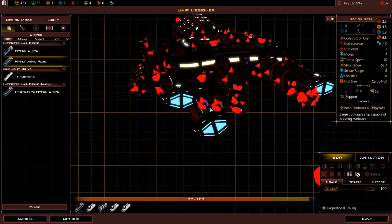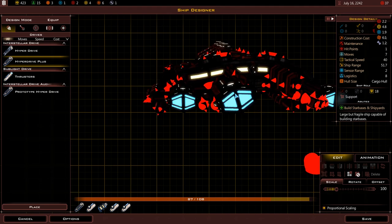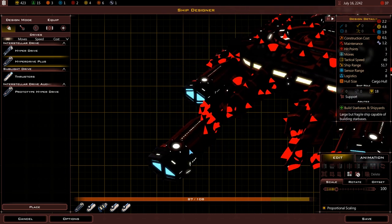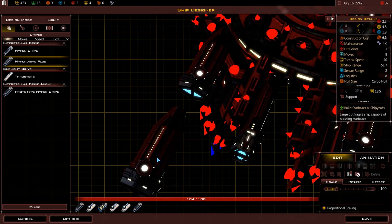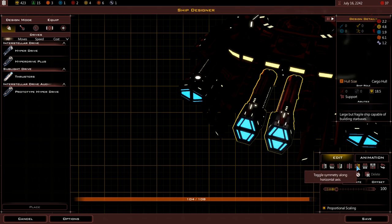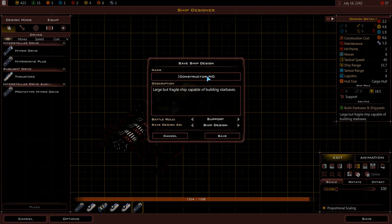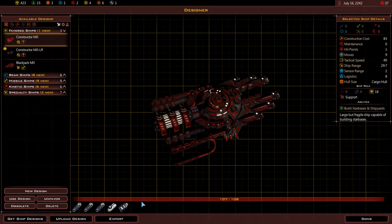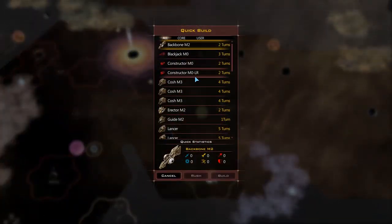And then we want Environmental Support - another Environmental Support. Ship range, ship range - yeah, ship range is like crazy good now. We can put on maybe one more Hyperdrive. Now I can't exactly find the node we were attached on. Just make sure we're attached to a node. Flip, flip, flip. There we go. Mirror. Right, that'll do. And I will save you as Constructor M0, LR - long range. Save. Done.